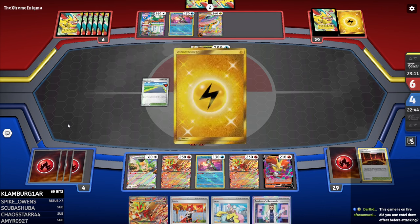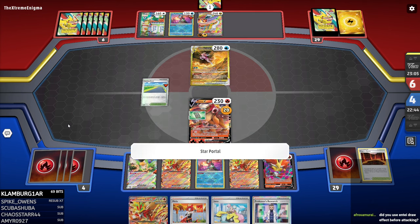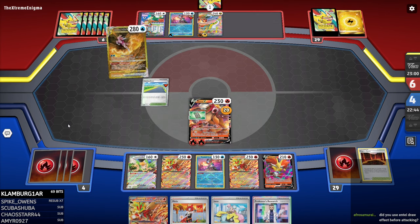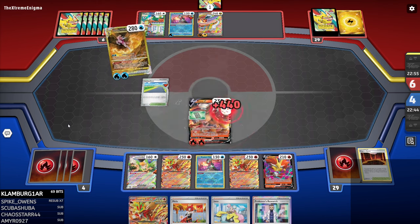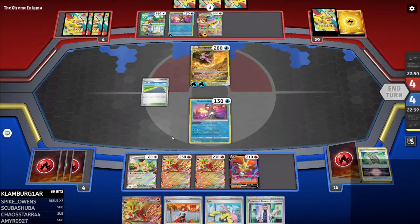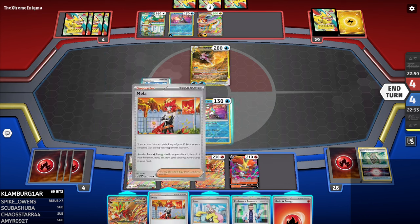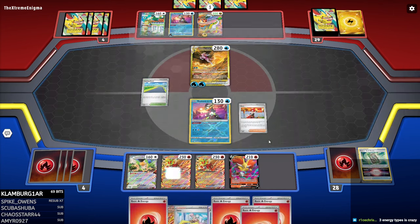And Afro Samurai, I used the Entei pre-Squawkabilly ability, so you can't use it twice. I'll just send up the Radiant Greninja. I don't want Triple Gouging Fire on the field — can't have that. We're going to attach there. I've got a lot of energy in the discard pile. I'd rather draw two than draw one, right?